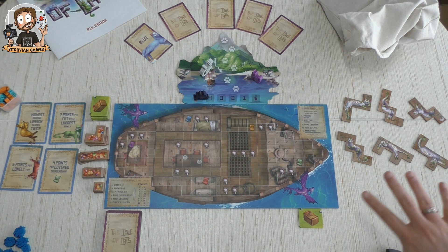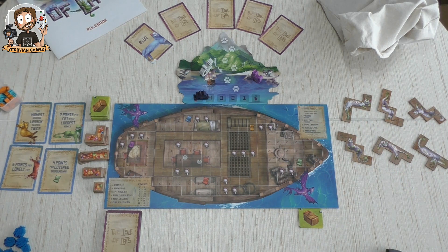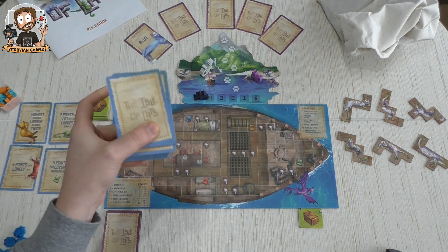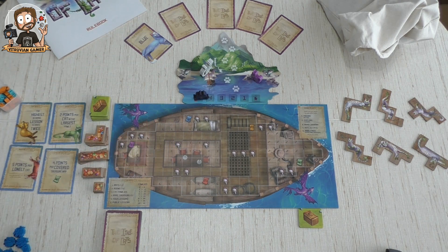Very importantly, we also have six Oshax cats laid out here — they're numbered one through six because some may go away due to Sister. And of course part of the setup is to shuffle the big pile of cards and take three random lesson modules. Each module has a bunch of lessons in it; you take three at random, shuffle them into the big deck of cards, and then we can begin.